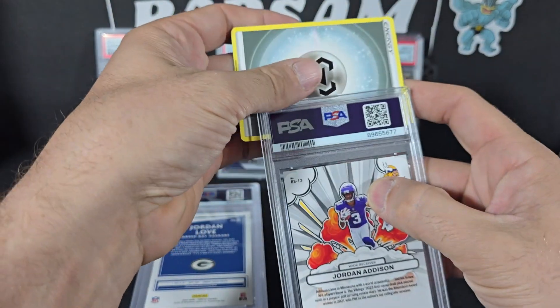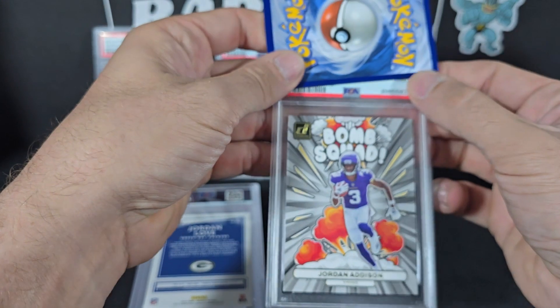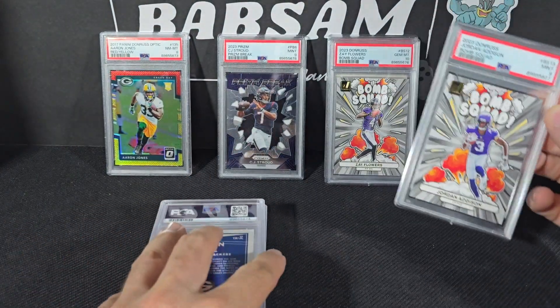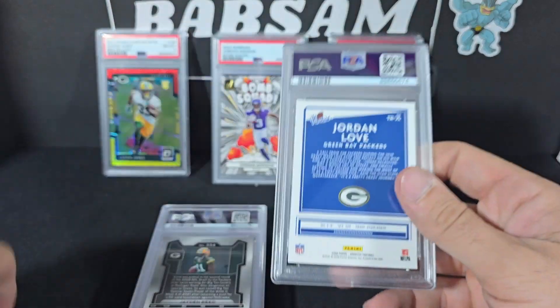Another bomb squad card here — this is the Jordan Addison bomb squad. Let's see if we can pull a 10 on this one too. Not so lucky — our second nine. So far: two 10s, two nines, and an eight.